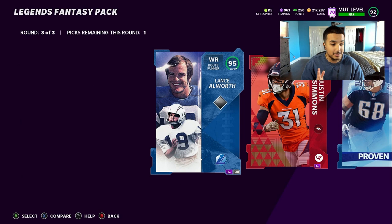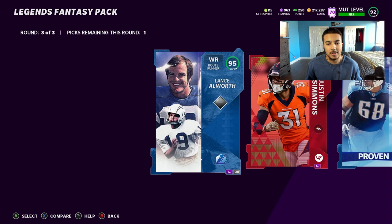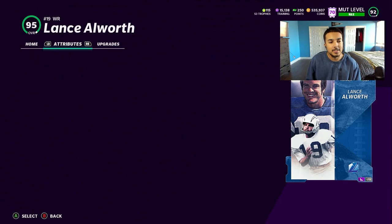What is going on YouTube, back here with another video. Getting straight into it — we pulled Lance Allworth, the newest wide receiver to drop in Madden 21 Ultimate Team. This card is a beast and a lot of people are saying he's the best wide receiver in the game. I was opening up some packs for Weekend League and boom, pulled Lance Allworth — just a fire pull, one of my best pulls ever.